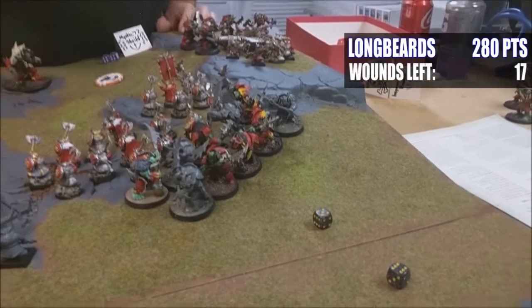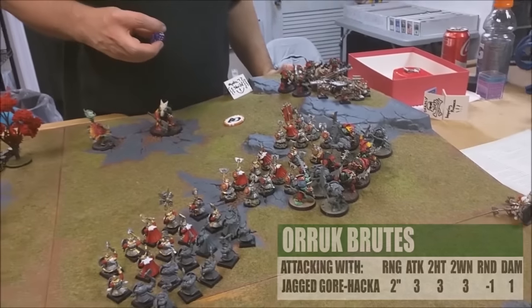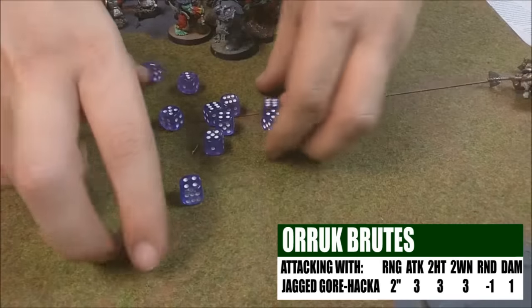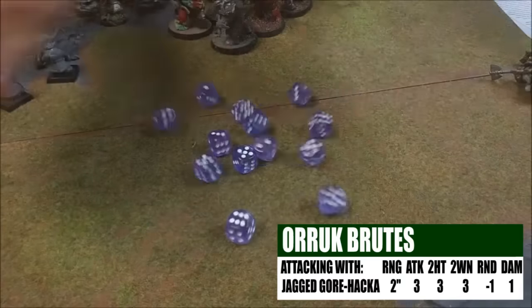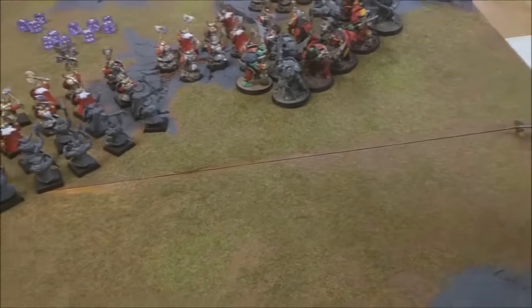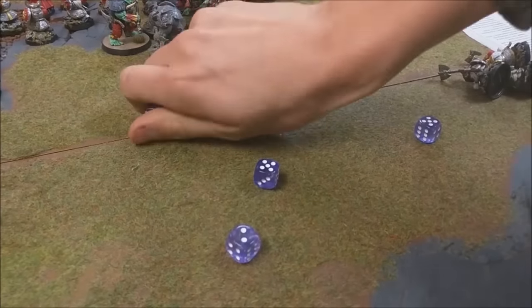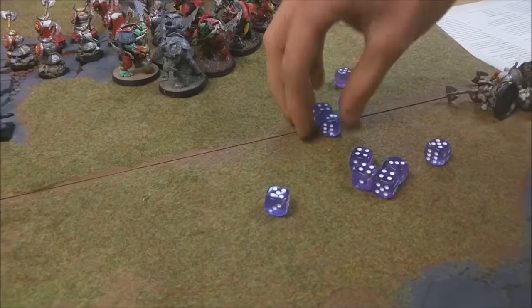The two Gore Choppers — three attacks each hitting on a four — none of them hit. The Jagged Gore Hackers: seven models, three attacks each — 21 dice hitting on a three, wounding on a three. That's 10 wounds with minus one rend — rolling saves — not as good as it could be, that's six more wounds.